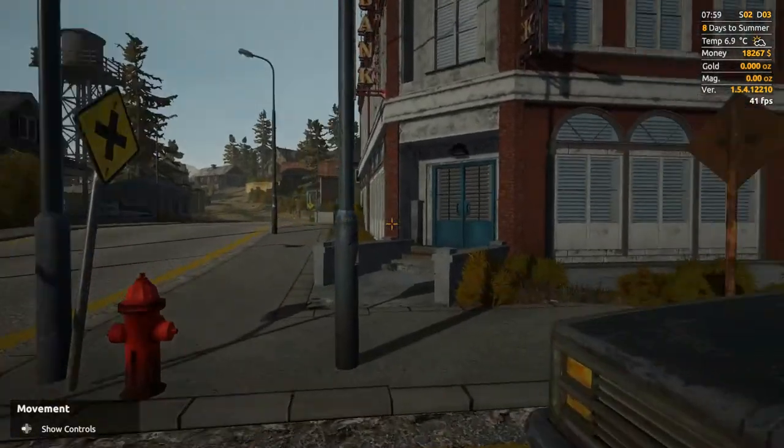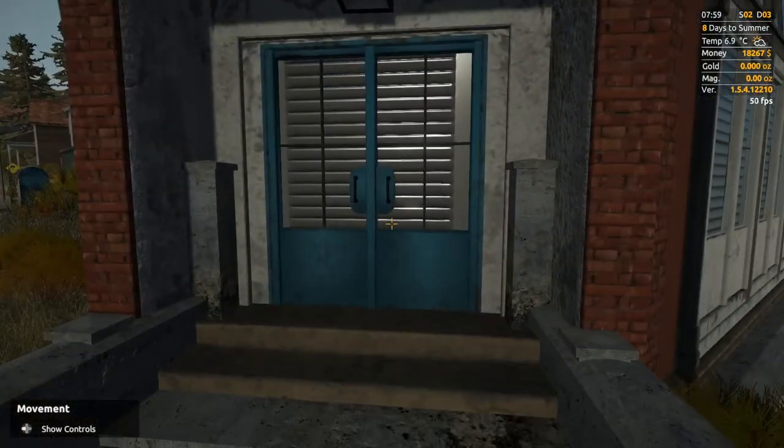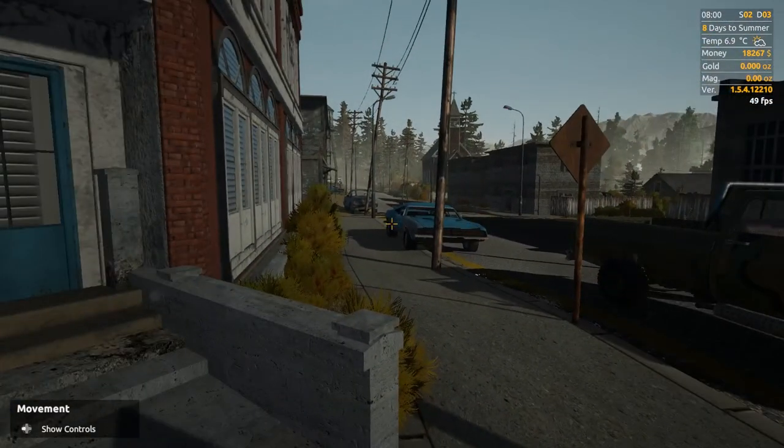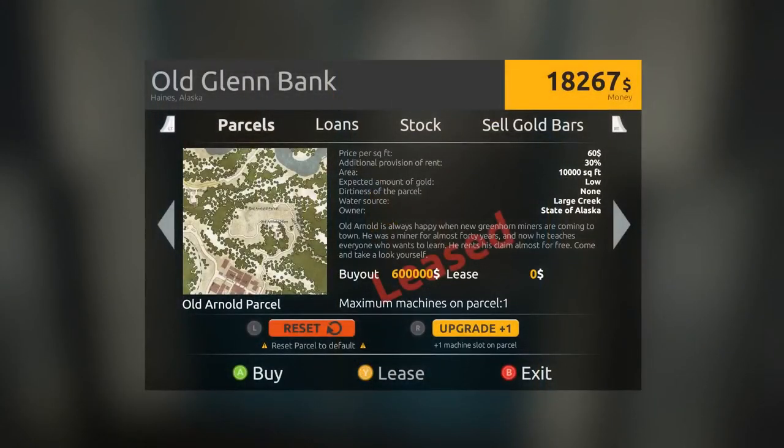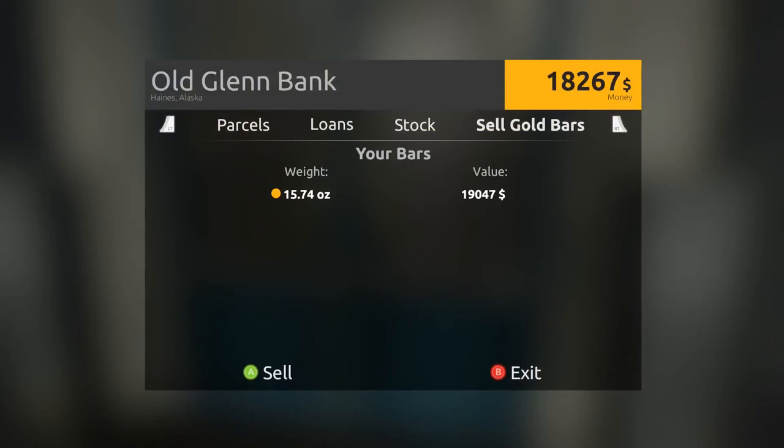Here we are back at the bank. I've just smelted all the gold and I've just been down and got some more fuel for the truck because it's pretty low. Let's sell the gold and see what's what. 19,000 - that's decent, we'll sell it.